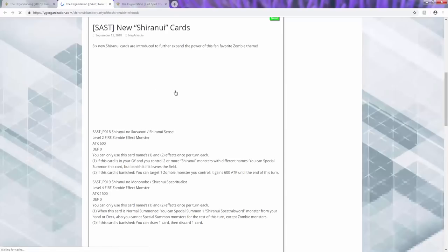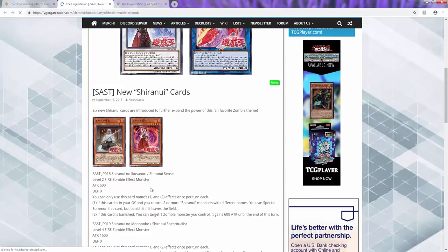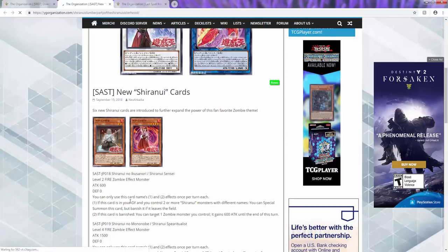Now moving on to the surprise of the whole weekend for me — besides the banlist, which was number one on everybody's list — we got a whole bunch of leaks, and today we're going to focus on the Shiranuis. We finally got some more Shiranui support! Starting with a level two zombie effect monster: once per turn, if this card is in your graveyard and you control two or more Shiranuis with different names, you can special summon it from the graveyard, but banish it when it leaves the field. If this card is banished, you can target a zombie monster and gain 600 attack and defense. It's not a tuner, which is a bit weird.